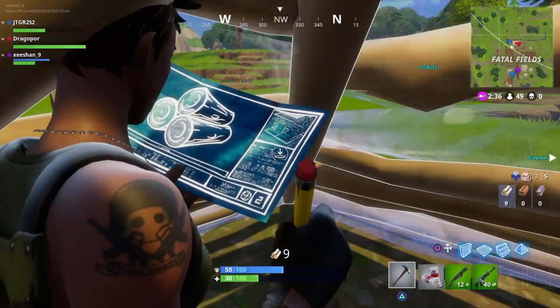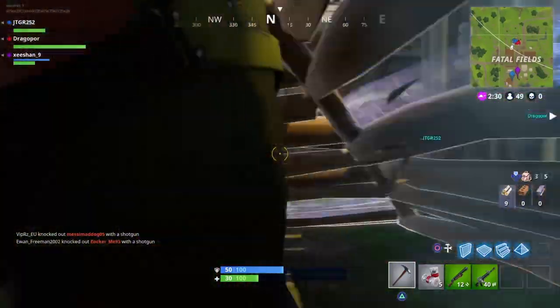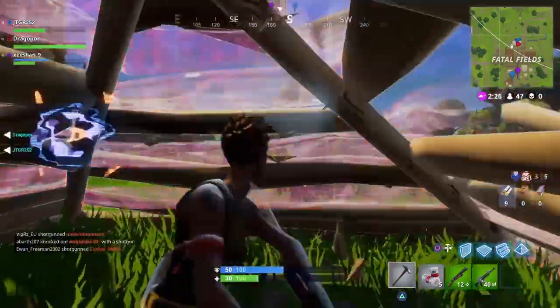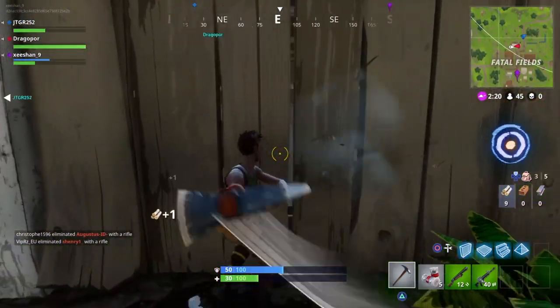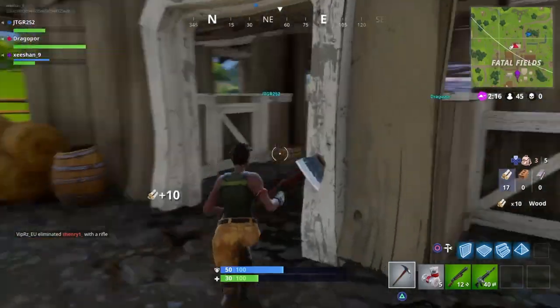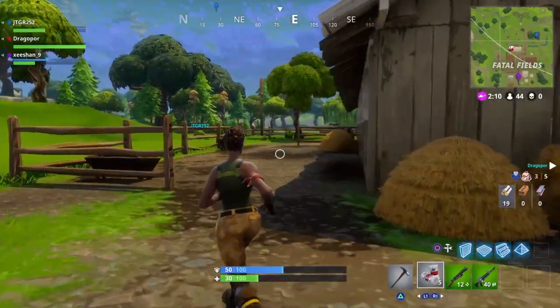As you can see, I made a pyramid on myself and you can literally hide in here. A lot of people might say someone could throw a grenade, but most people ignore these small structures — they just jump on it or walk past it. So there's a good chance no one will see you if you're lucky. Now let's jump to the fifth and final glitch.